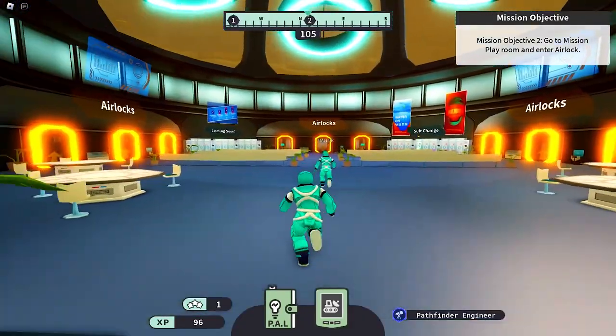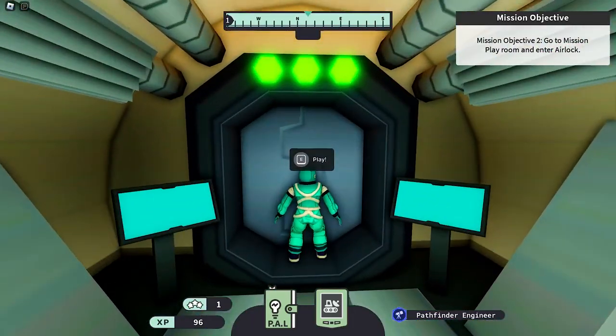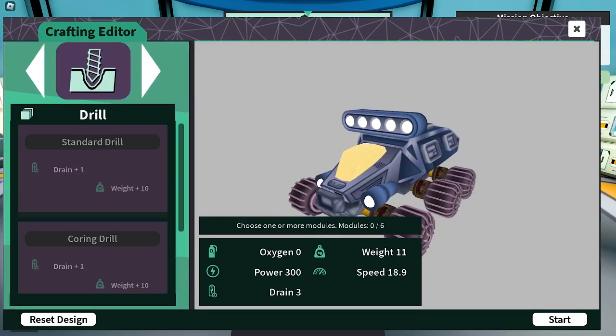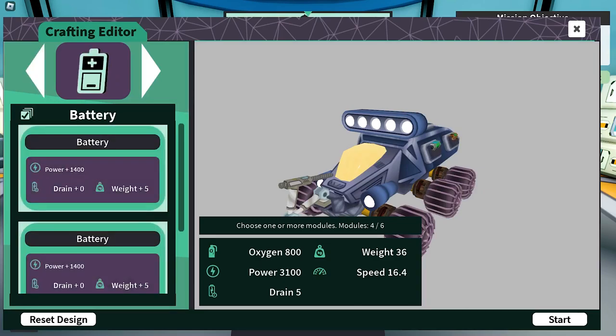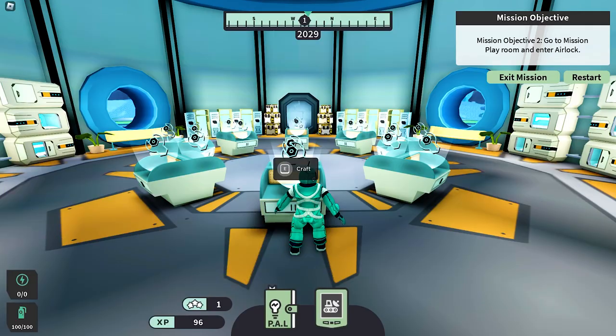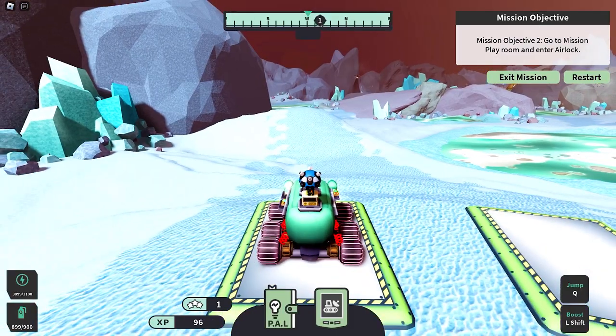Let's head over to the airlock again. Here we go. Let's craft our rover again. I tried experimenting with the rover to ensure that I'll have a better vehicle for the icy terrain. I think I'm ready now. Got the seventh badge when I teleported.